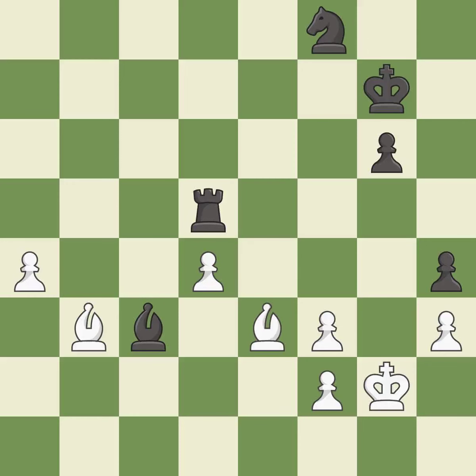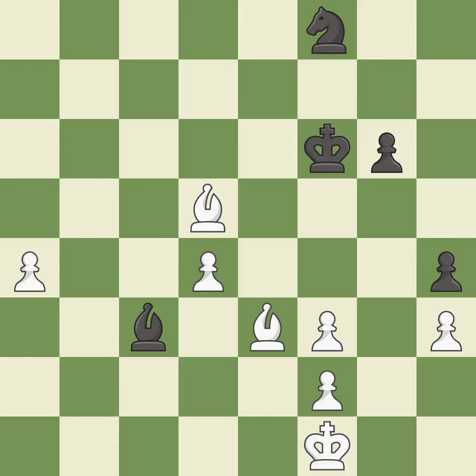An active king is critical in the endgame, and getting it off of the back rank is the first step. This is the start of the endgame and black is losing — it is best. That was a free rook — it is best. A solid choice — it is excellent. Right on target — it is best.